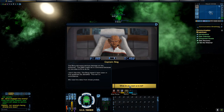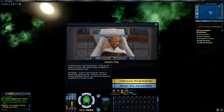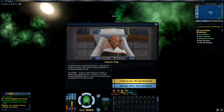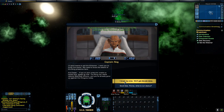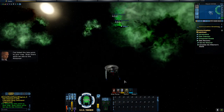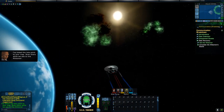What do you need us to do? I'll send teams to aid the Kittimer. I want you to finish the scans — we need to know the extent of the Borg presence here. And Cadet, if you or your crew are unable to tackle this, speak up now. The Borg can rattle veteran Starfleet officers, and you've already gone up against the Klingons today. I've linked the iota point to your map. Scan there while we see to the Kittimer.